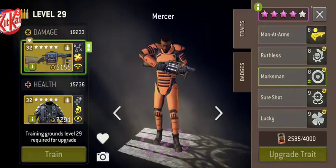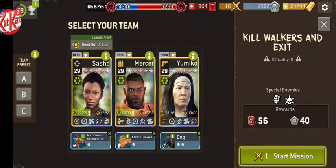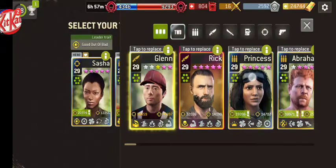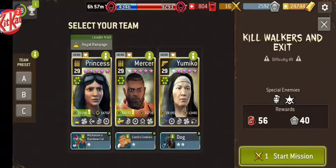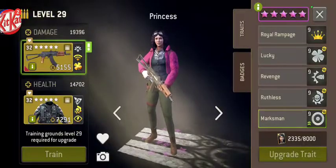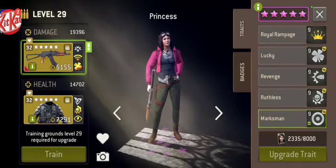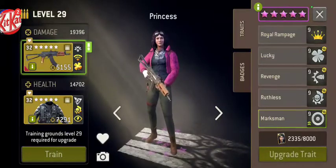The one team that I would recommend Rosita's Rifle for is if you're going to use Princess instead of Sasha as your leader. Because in this case, Princess will only help with Charge Points if the enemy has a status effect, as you can see from her leader trait — status effect, you get a chance to get Charge Points. So we're going to give her the Rosita's Assault Rifle.